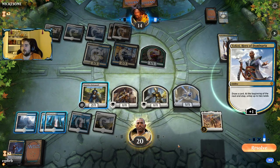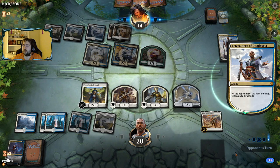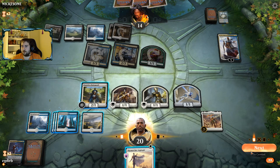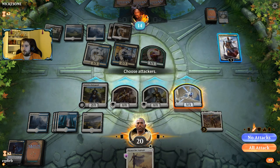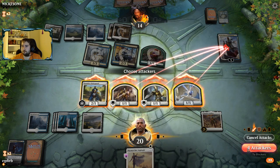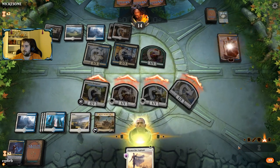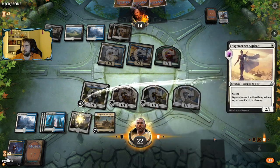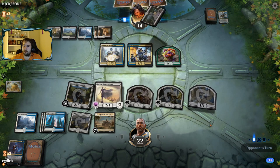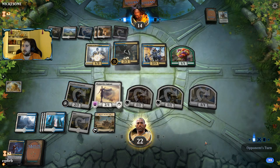Our opponent may have been thinking about minusing Teferi, but they're going to tick it up instead. As I said, we can potentially get rid of Teferi if our opponent doesn't have a two-mana spell. That was not that bad for us — there was that one bad attack our opponent made. Now there's a Thief though.